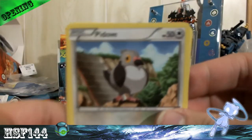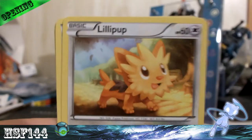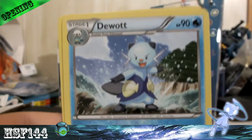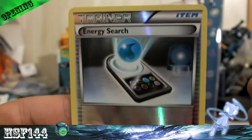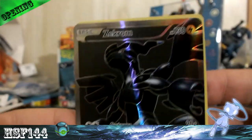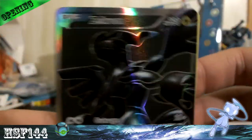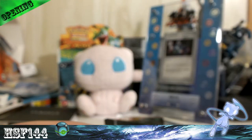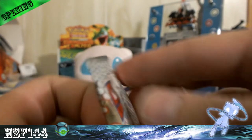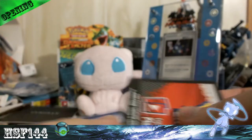So we got Pignite, Oshawott, Solosis, Switch — wrong one — Lillipup, Super Scoop Up, Dewott, and a Krookodile. Reverse is an Energy Retrieval — close. And this is nice: I got a Zekrom Full Art. They didn't make a Kyurem Full Art actually — kind of wish they did. These are my favorites, minus the EX ones.